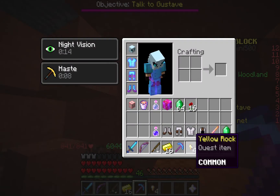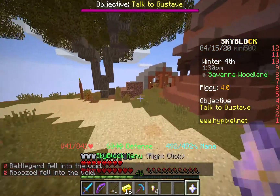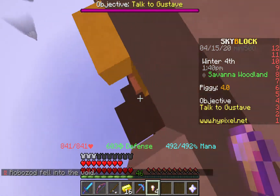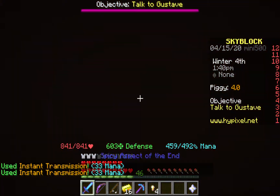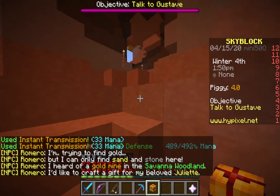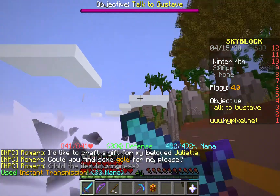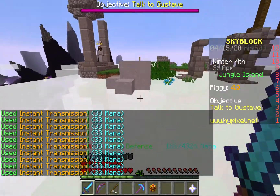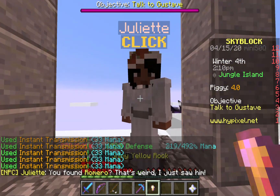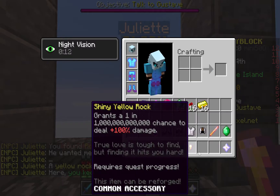It's not the gold he wants — it's the yellow rock, the quest item. I'm just going to go back to him. The thing I hate about this quest is that Romero is just... look, Juliet, Romero is such a lazy poop. I got it — subscribe to Fire Gaming! He wanted me to have this yellow rock. Here, you keep it. A talisman!